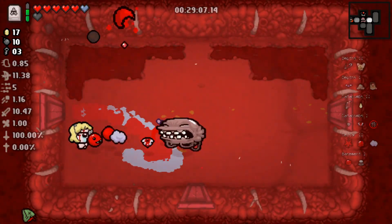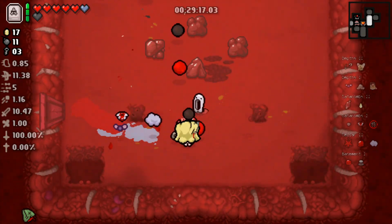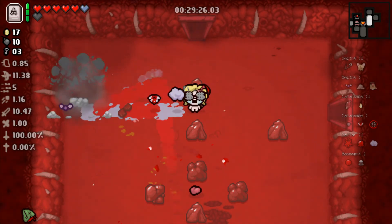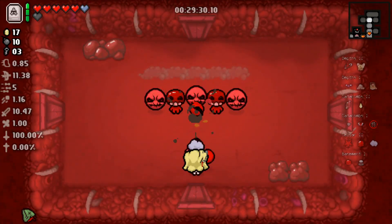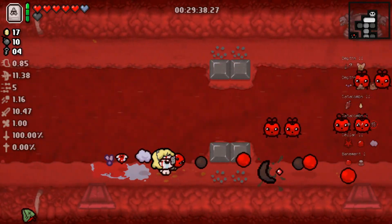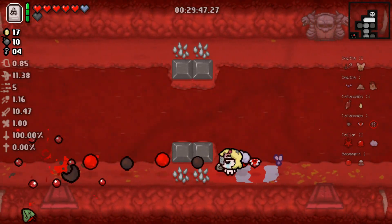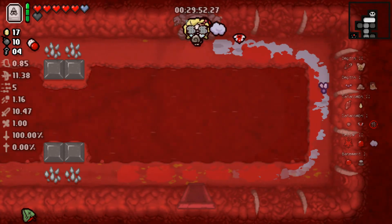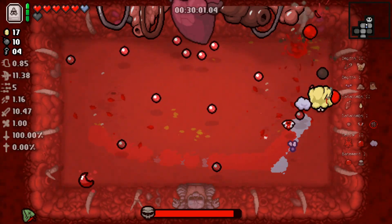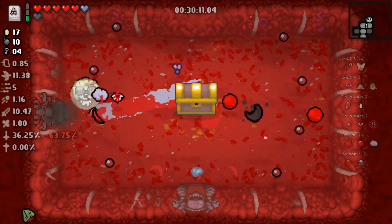As long as I don't take any damage and dodge some stuff, we should be home free and able to defeat Mom's Heart pretty easily. The damage we're doing is pretty ridiculous. Money Equals Power is definitely doing its job here, and Cricket's Head too. We find the boss room super quick, get rid of these eyes first, and then easy peasy lemon squeezy.